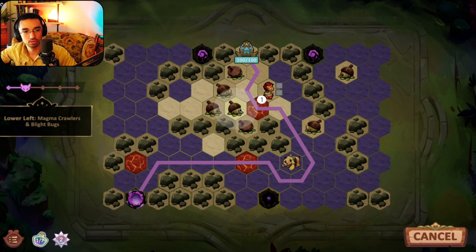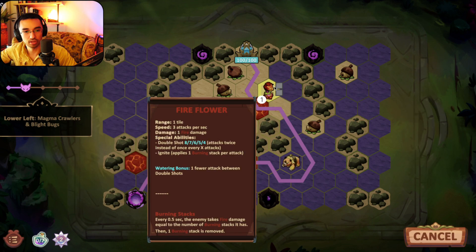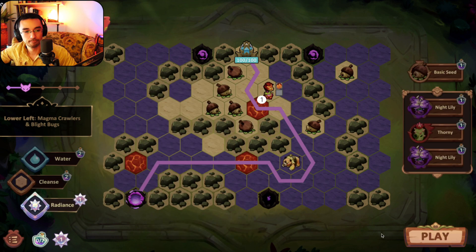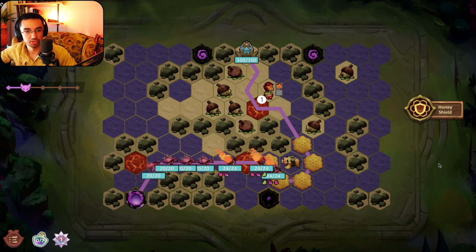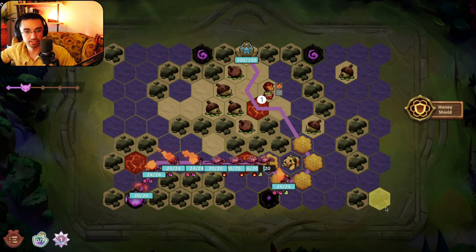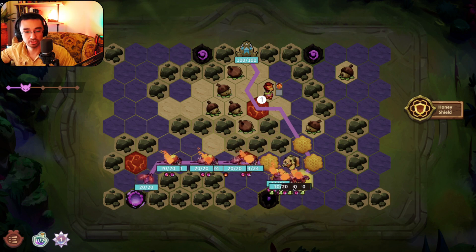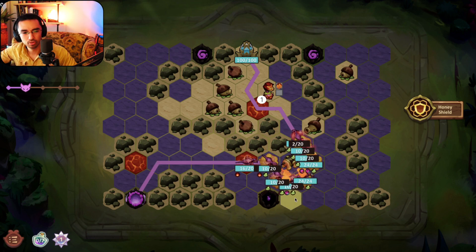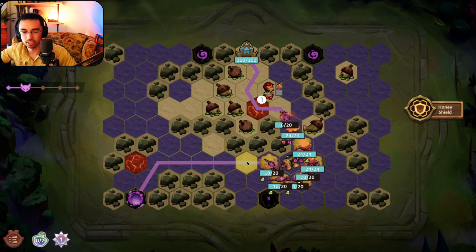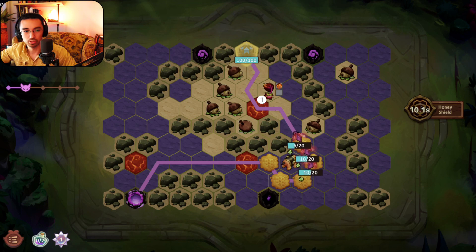I'm feeling better because honey bear is really involved and I love having that. Alright let's do it. You can see they're slowed down but they're not getting burned, whereas the bloodbugs are getting torched — they took 10 damage there. Those tiles are really doing some serious damage. That was perfect, just hanging on to the 100.